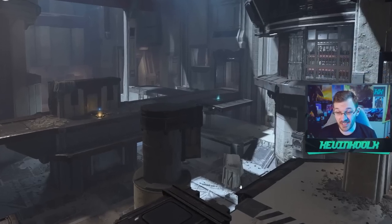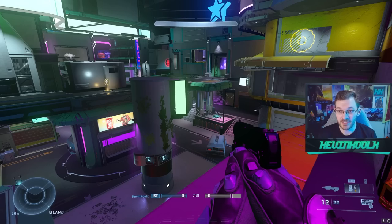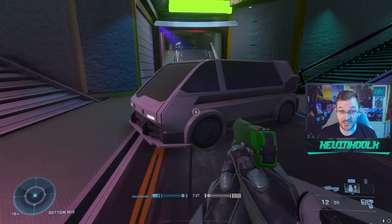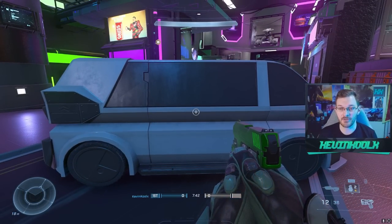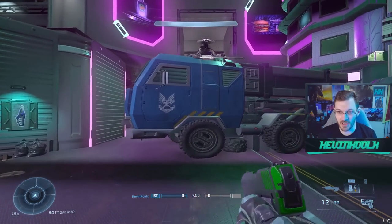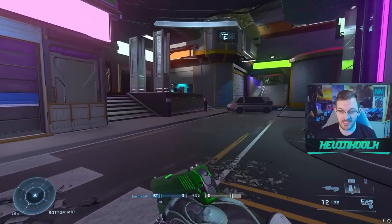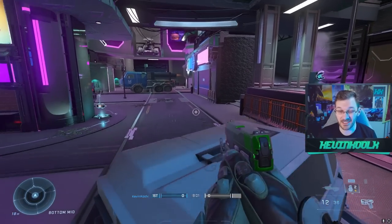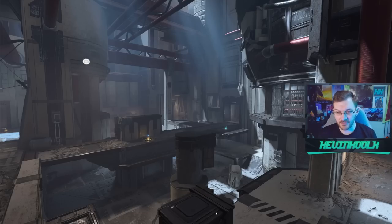Down here there's a broken-down piece of construction on the ground, where the original map had cars. The forge recreation tried to recreate what a car looks like, and they did a good job — like this truck right here looks amazing, something you'd see in the future. But sometimes the scaling and shapes of vehicles can look odd. Even the original Plaza's cars didn't really feel like actual cars. It'll be interesting to see what they do with the bottom weapon pad where the light rifle used to spawn in Halo 5.